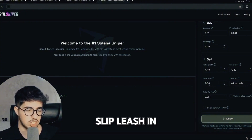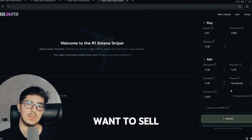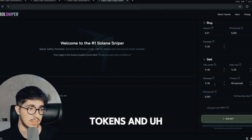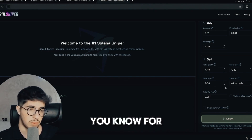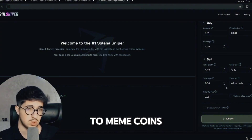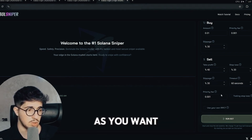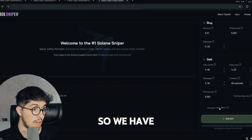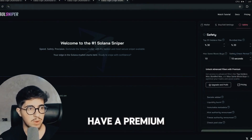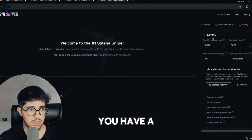In the sell plan, you can take profits at any percentage you want, set stop loss at any percentage, and configure slippage and timeout for sales. I recommend using a high slippage for selling because when you want to sell, many times there is high demand on meme coins and they go down fast. You can also use your own custom RPC here.